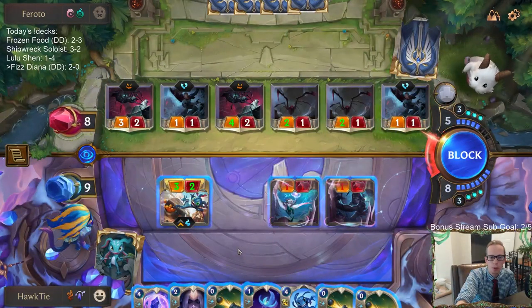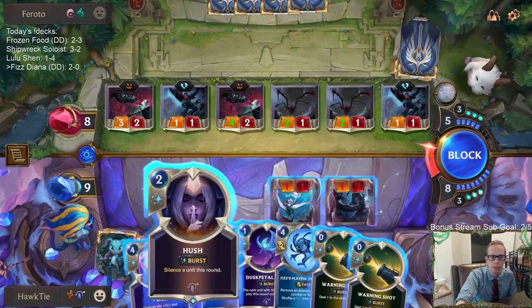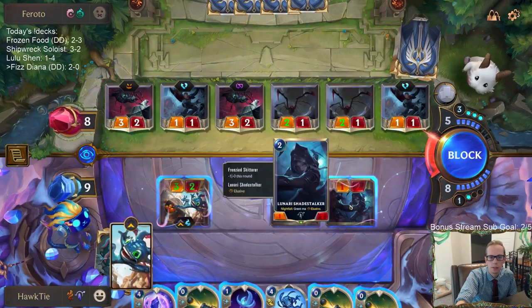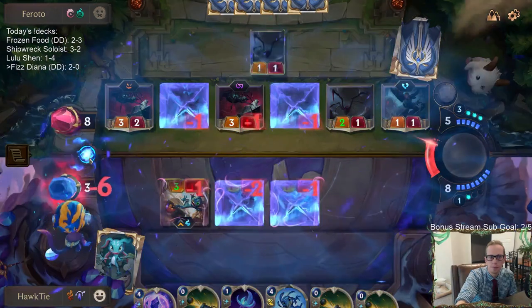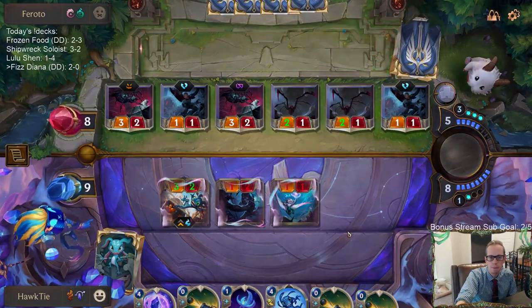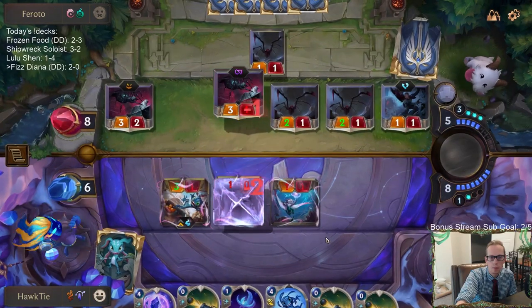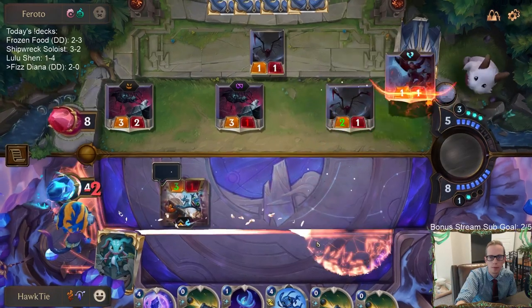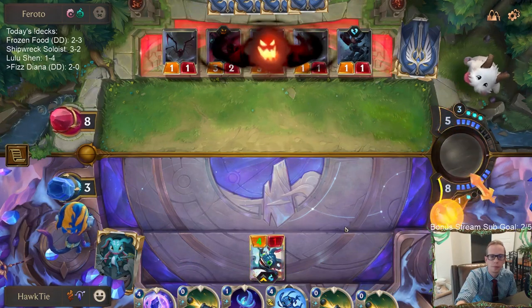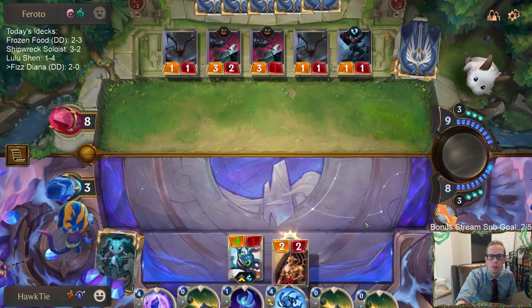At one life, Unspeakable Horror kills me. I can Hush this thing and gain another life - I can gain two life with Hush. Looks like I can just block over here now. We're at three.